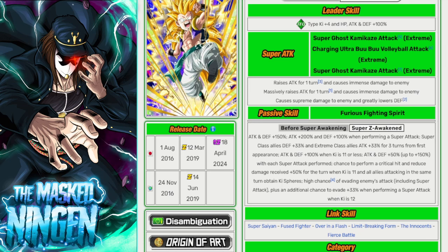He gets attack and defense +100% when ki is 11 or less — so if you're getting the 11 or the 9/10 ki super, which as we've said is the one you want anyway, you're getting an extra attack and defense 100%. Then he gets attack and defense +50% up to 150% with each super attack performed, so the more supers he does the more he builds up. There's also a chance to perform a crit and reduce damage received 50% for the turn when ki is 11, and all allies attacking in the same turn obtain ki spheres.